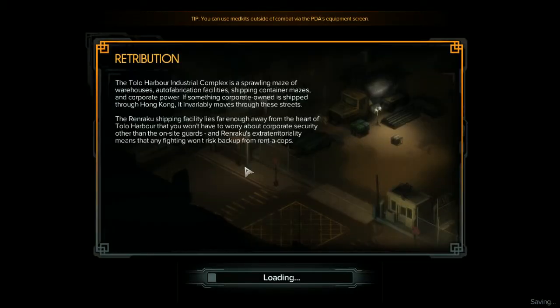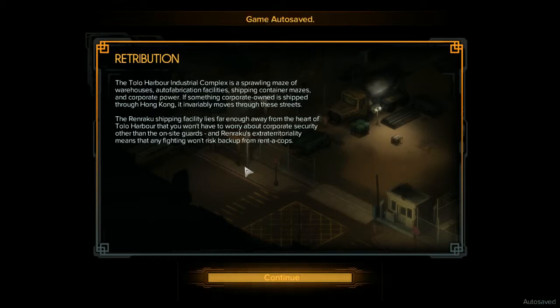Retribution. The Tolo Harbor Industrial Complex is a sprawling maze of warehouses, auto fabrication facilities, shipping container mazes, and corporate power. If something corporate owned is shipped through Hong Kong, it invariably moves through these streets. The Renraku shipping facility lies far enough away from the heart of Tolo Harbor that you won't have to worry about corporate security other than on-site guards. Renraku's extraterritoriality means any fighting won't risk backup from Renacops.